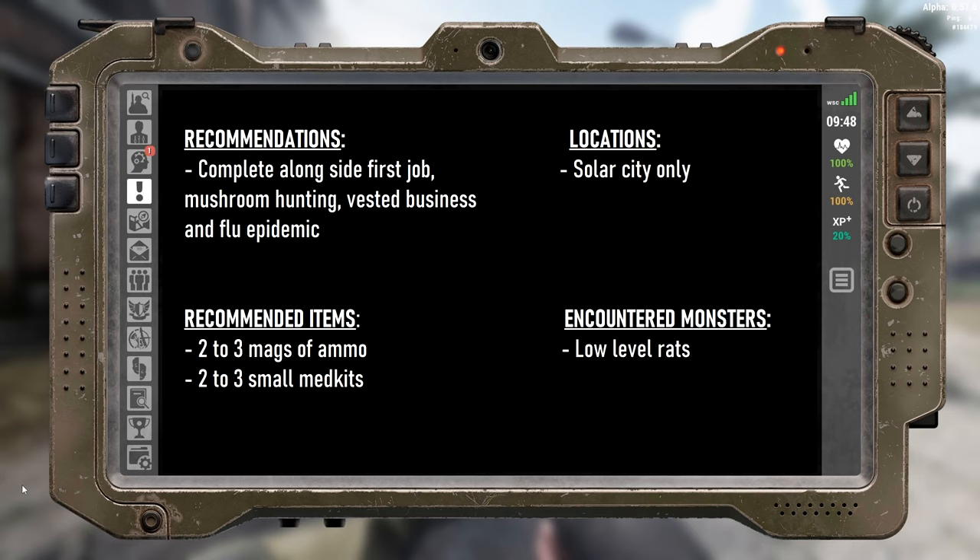The recommended items for this quest are just a couple of pistol mags and a couple of small medkits. The quest only takes place in Solar City and you will only come across low-level rats, so let's get to it.